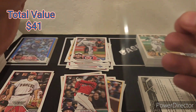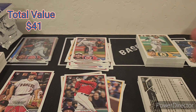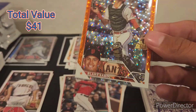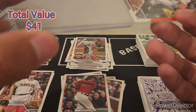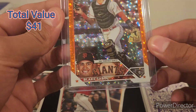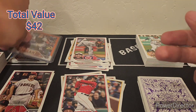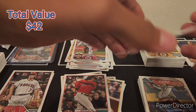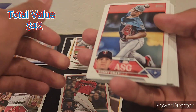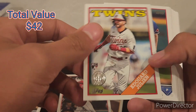Another rookie. Blake Sable rookie orange ice out of 299. Patrick Bailey — that is a nice one, probably my best hit. And then we got a Bob Feller Aces insert. There's a Sonny Gray All-Star and Edward Julian rookie insert.